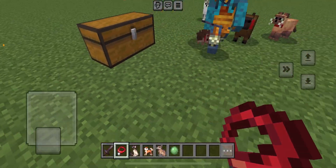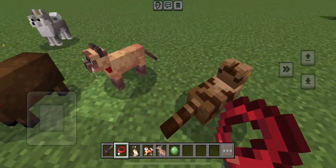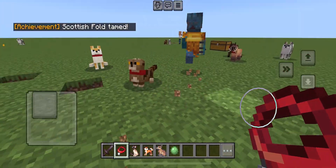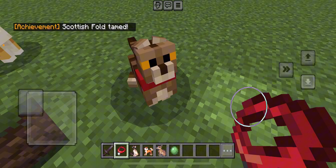The next animal is the Scottish Fold. They're exactly like a cat — they're like a cat, except smaller. Here's a 360 look at what it looks like.